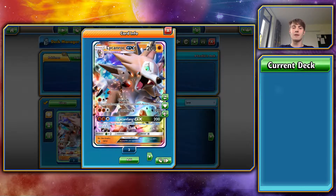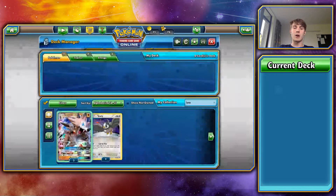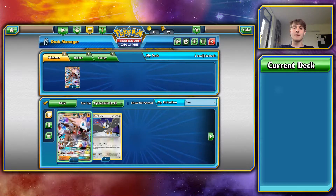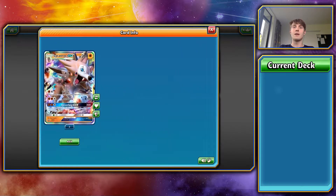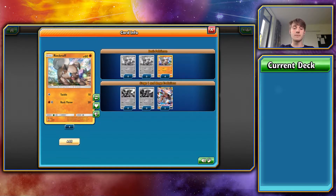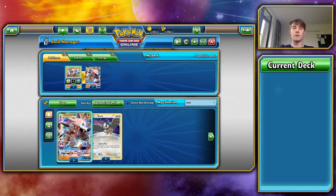Let's drop the main guy himself in — let's drop our Lycanroc GX in, and whilst we're thinking about it, let's add in some Rock Ruffs as well. I added four there; I'm probably only going to run the three.